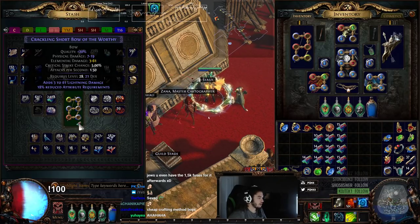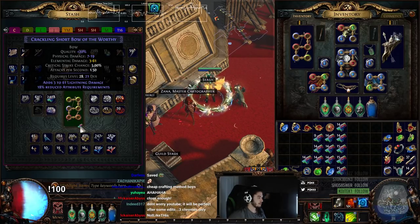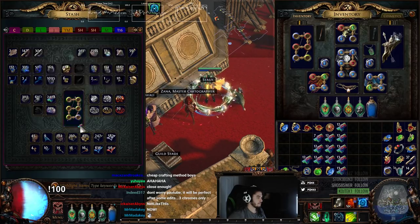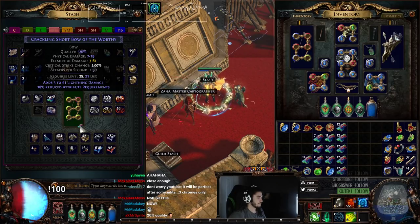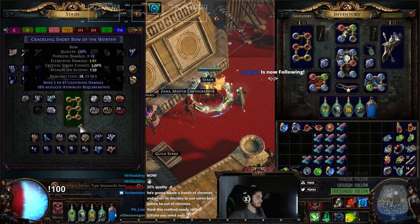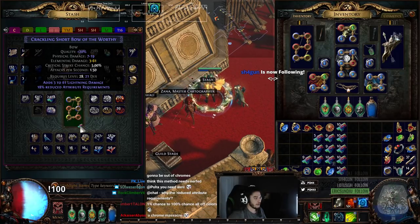Dude, this 20% quality is like... is this a hidden OP needs nerf strat? They say any time you get six greens it could be six off-colors. The interesting thing about this is it's weird because normally you spam your fusings to get a six link — here you gotta be so careful because you're chroming. And it's just like fusing, it could happen at any moment. Except you can't overroll a six link, but you can overroll the colors.